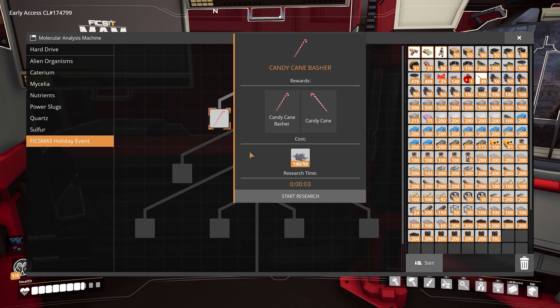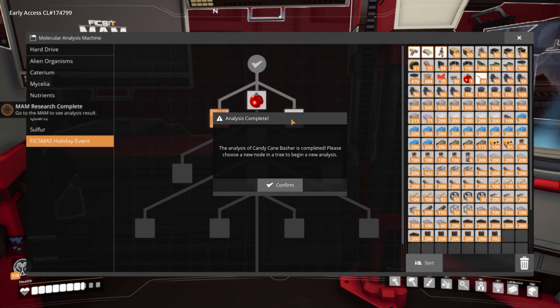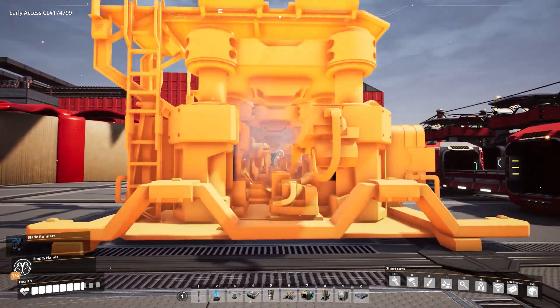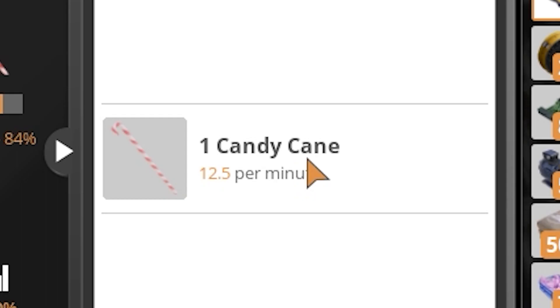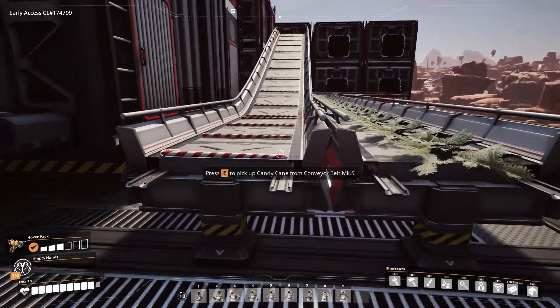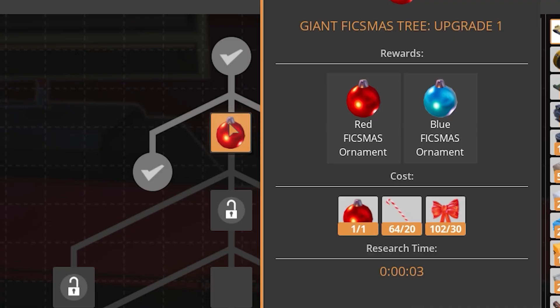Once we have a good chunk of branches we go back to the MAM to unlock more new stuff. Let's get the candy canes — and can we get the next thing? No, we need the candy canes first. More constructors it is then — that will get our candy cane production online. You get a bunch of candy canes, that unlocks the bows, more constructors, and then you kind of have everything — all of the starter stuff anyway.